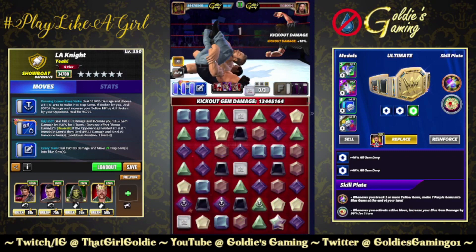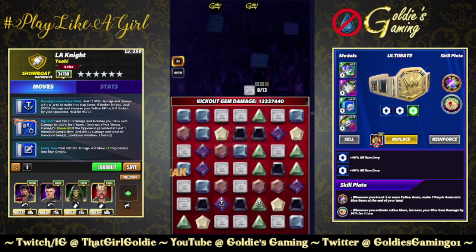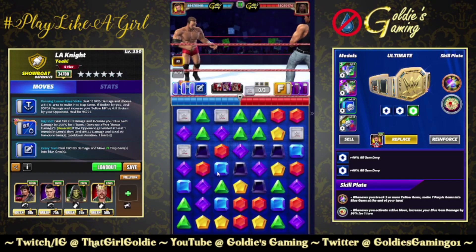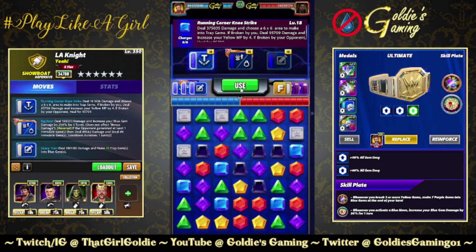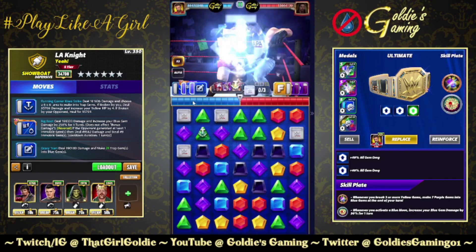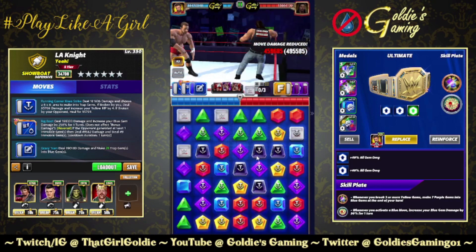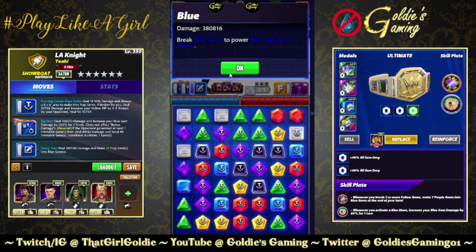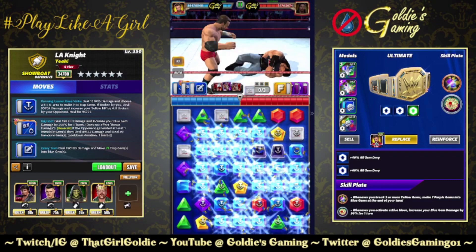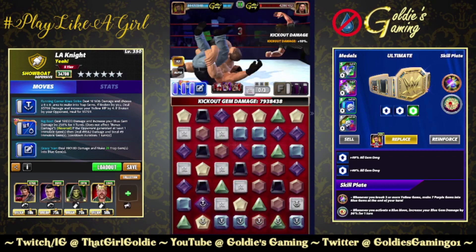13.6 million damage on that run. I'm going to do three runs of this and then we'll take an average. Take two: 80K — not as many blue gems on the board, maybe hope for some board luck. 93 and then 380. No cascade whatsoever, no yellow gems after the fact. 10.9 million.